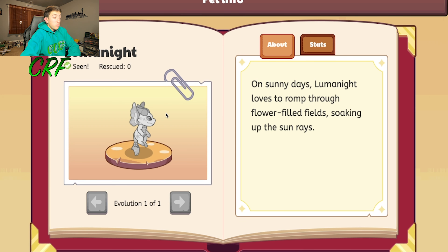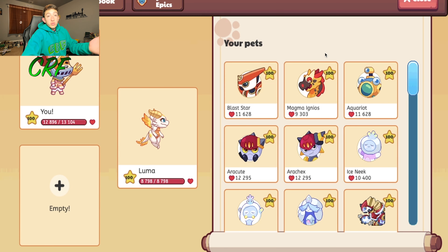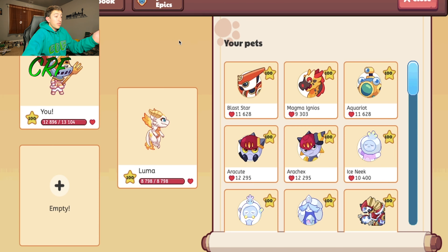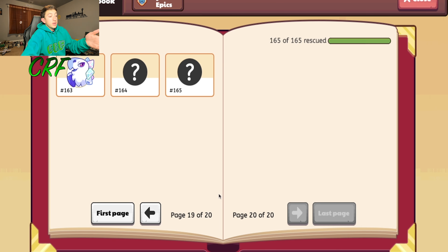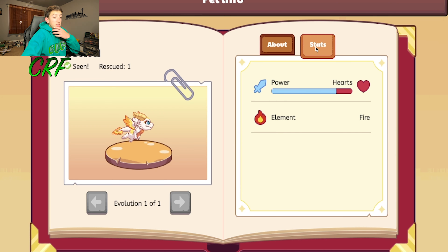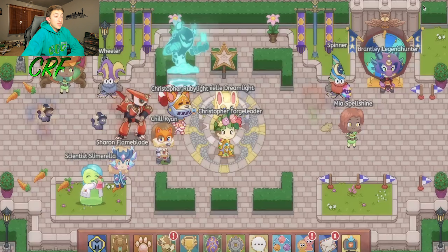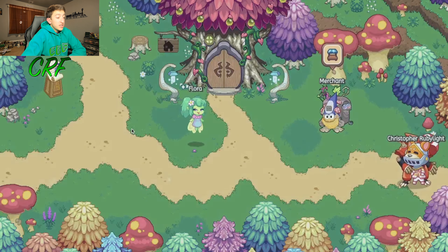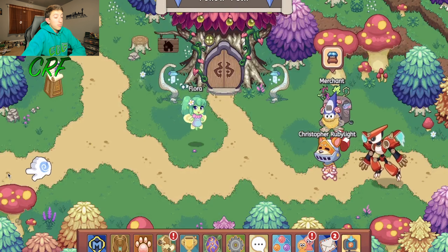Luma Knight is pretty cool. Unfortunately, we can't battle with it since we don't have it, and we can't continue the Luma versus Luma Knight series. But just looking at and reviewing it is still cool. What we can do is battle with Luma, its counterpart, which will give us almost the same result as battling with Luma Knight. We're going to go to Firefly Forest and do a battle with Luma right now on Prodigy.